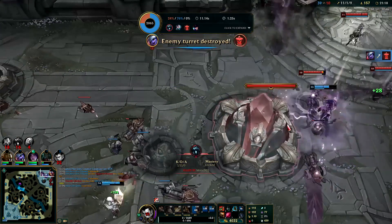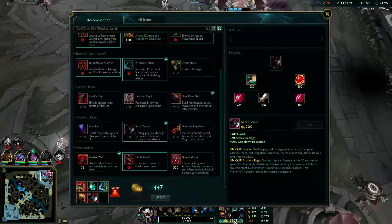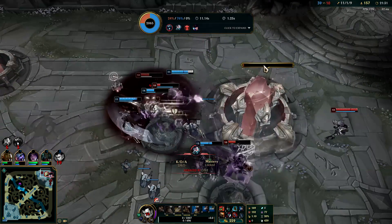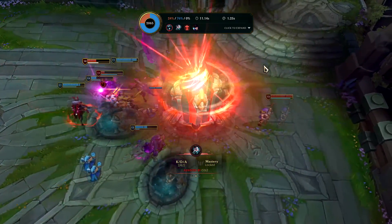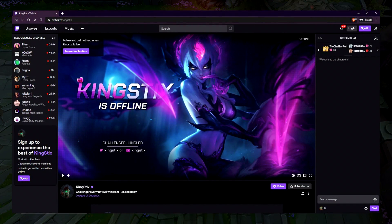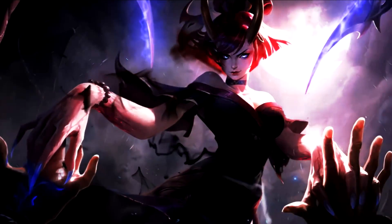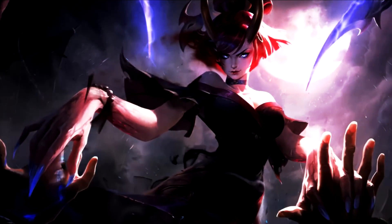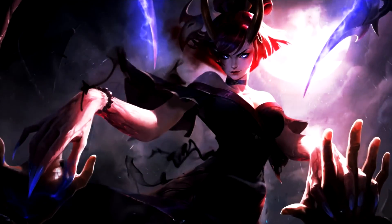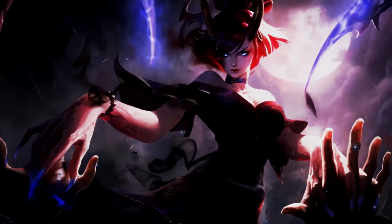That's pretty much it though guys — if you need to see the runes, items, and level order, go back to the very start of the video and you'll find it all there. After Black Cleaver we'd probably just go for a lifeline item or Wit's End — probably just go Sterak's to be safe. That's pretty much it. If you guys enjoyed this Xin Zhao jungle guide don't forget to like, comment, and subscribe. My name is Kingstix, thank you for watching and I'll catch you guys next time. We stream 5 days a week so feel free to come check us out live — I'll leave a link down in the description.